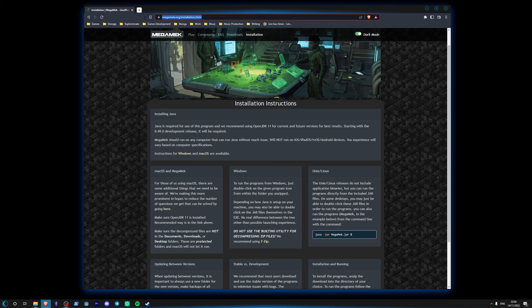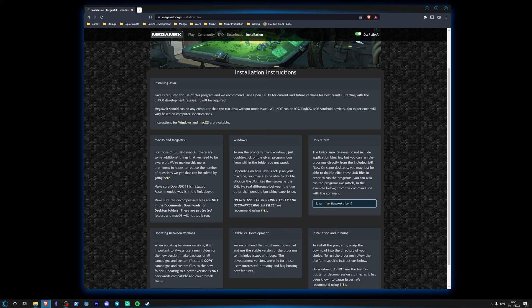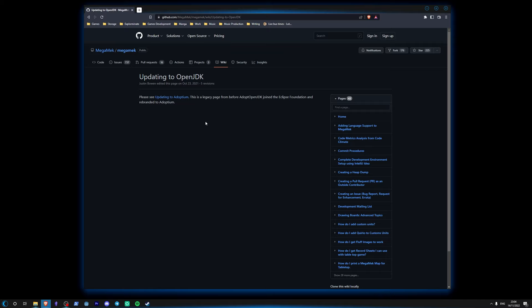My other friend who I was going to play multiplayer with also had the same problem. So go to megamech.org — that's the website — go to installation and it actually gives you the instructions for what you need to do. Go to 'Instructions for Windows' and click on that, assuming you're using Windows. If you're using Linux, you're on your own.